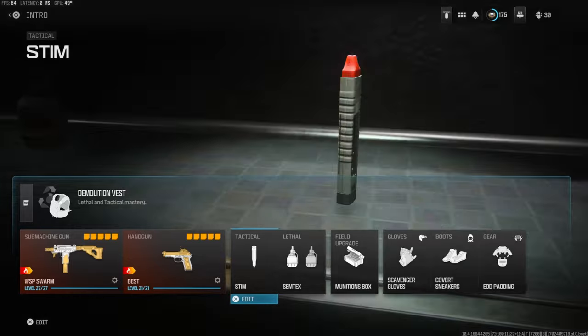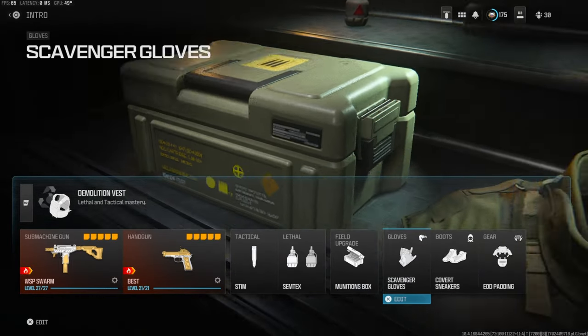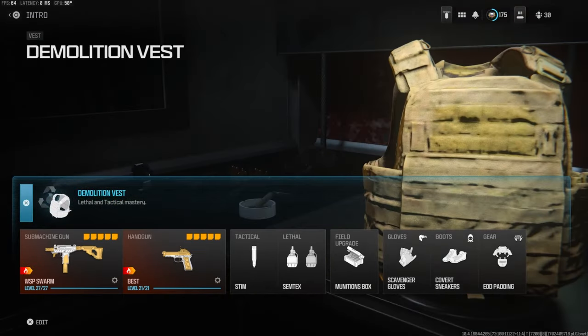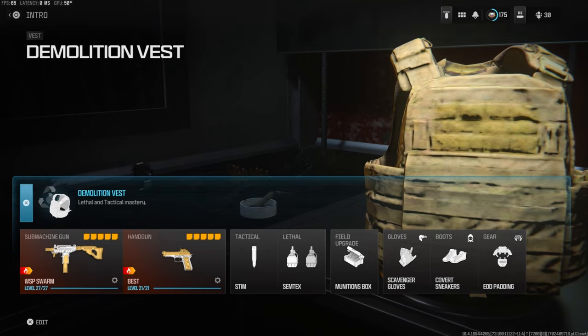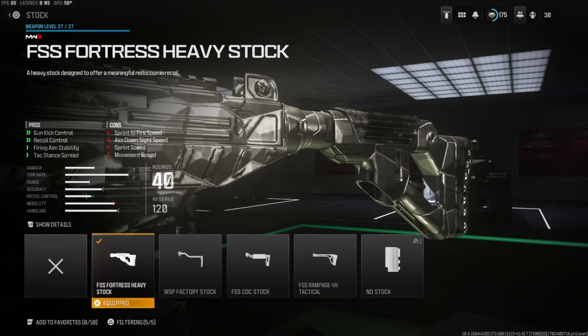On the secondary we're going with the Renetti. Tactical is stem, lethal simtex, build upgrade is munitions box, scavenger gloves, covert sneakers, and EOD padding. Over on the vest we're going with demolition vest - this is basically resupply and it gives you two lethals starting out. Over on the stock we're going with the FSS Fortress Heavy Stock for gun kick control, recoil control, firing aim stability, and tack stance spread.